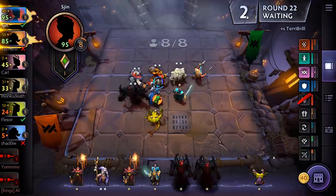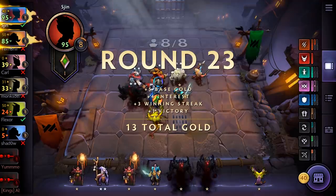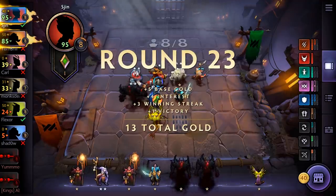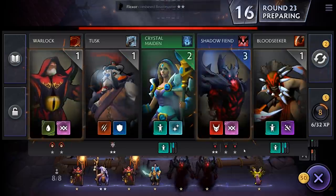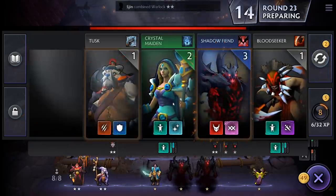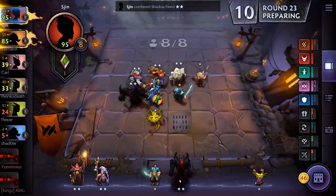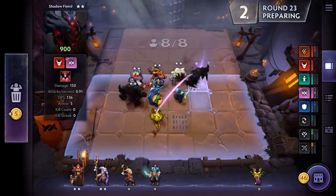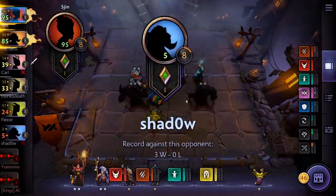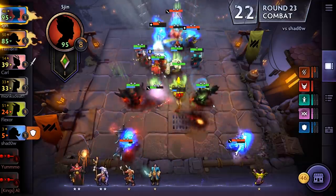Let's keep fishing for something we really want — like a Warlock. Yes, and a Shadow Fiend. We can put this guy out now, perhaps even bring in the Troll and switcheroo these guys. The double two-star Shadow Fiend is a scary thing to behold.